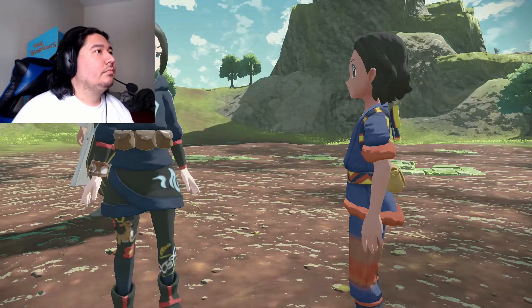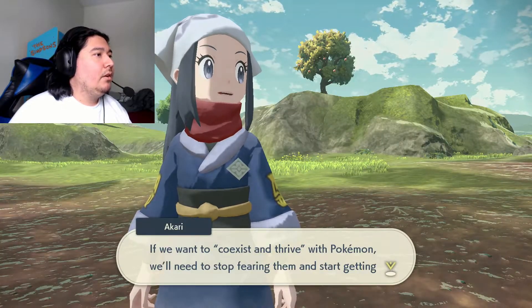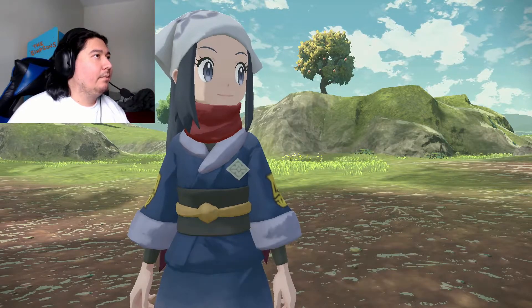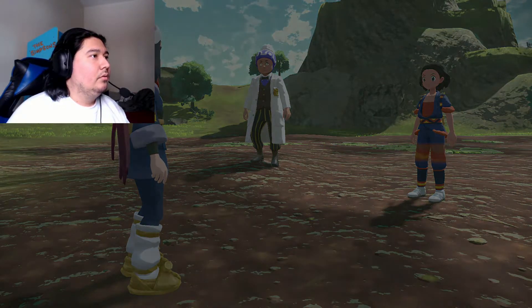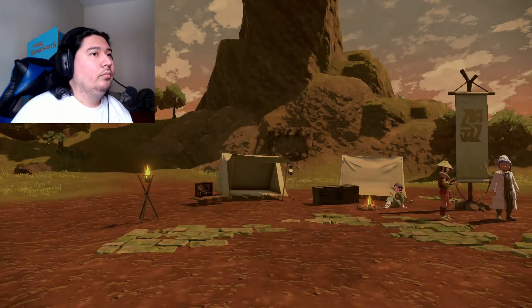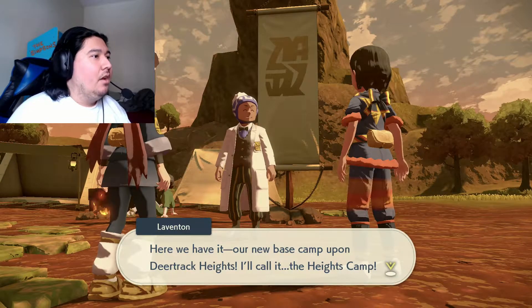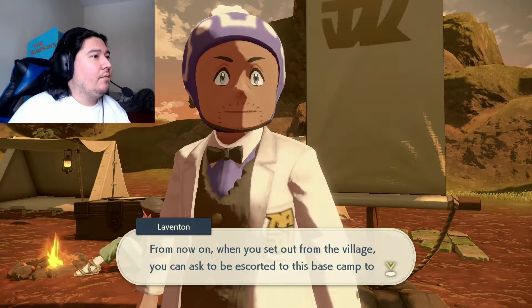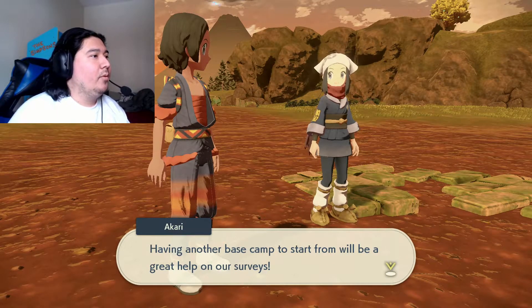Now what? If we want to coexist and thrive with Pokémon, we'll need to stop fearing them and start getting to know them better — that starts with completing the Pokédex. We should be able to have that base camp set up once the construction corps arrives. Here we have it — our new base camp upon Deertrack Heights. I'll call it the Heights Camp.